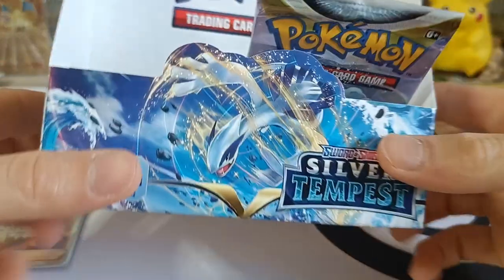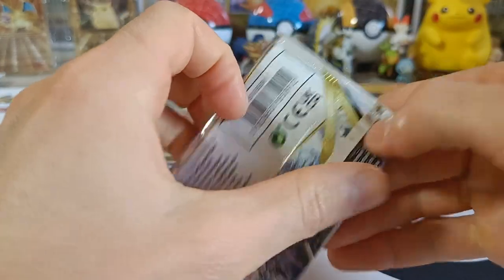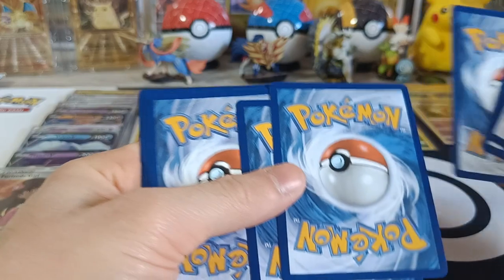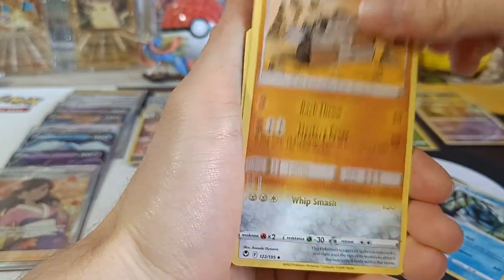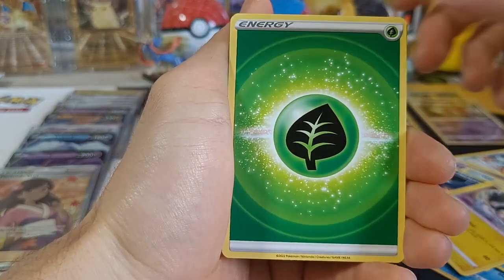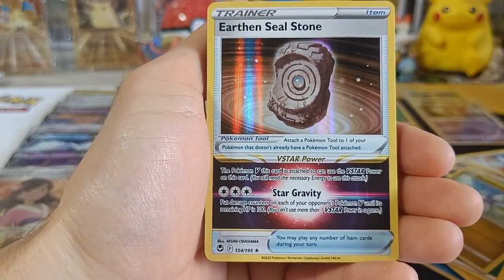On to our last booster pack from the right side of our box — pack number eighteen and pack number 36 overall! Last pack magic! We got Raquinid, Stunjourner, Firothorn, Growlithe, Mistrebus, Whalmer, Murkrow, Emulga, Energy, Rebirth, Dratini, and Holographic Earthen Seal Stone.